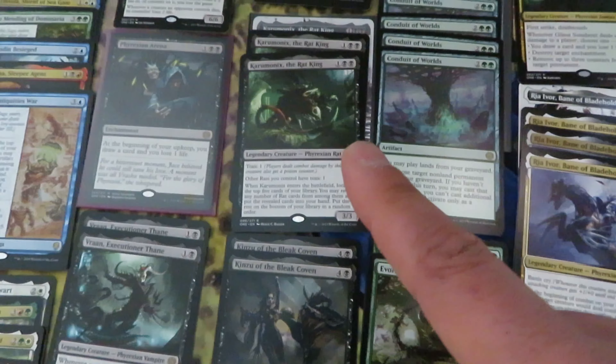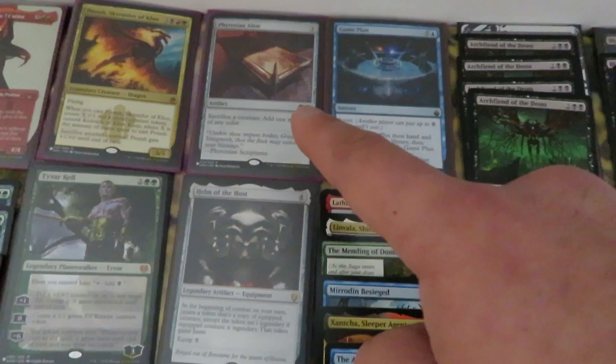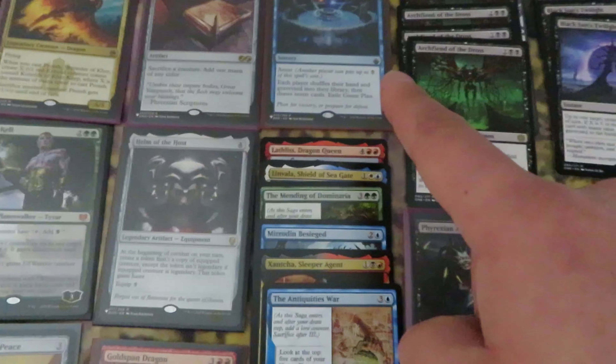We also have quite a good number of Commander cards: Sky Hunter, one Monumental Shortcut, Black's Artillery, two Minath Mokri, a playset of Synthesis Pod. From The List, some nice hits: Phyrexian Altar, Gameplan of Battleborn, Helm of the Host — nice hit. Then we have Lathis, Linvala, Mending of Dominaria, Mirran Besieged, Antiquities War. And we have a nice number of the Street Fighter secret lair drop — the Magic version.